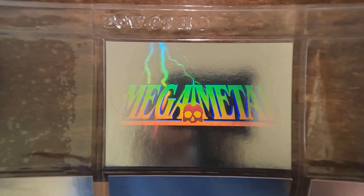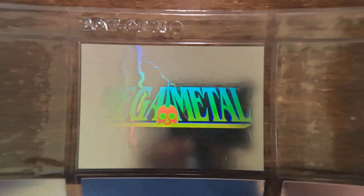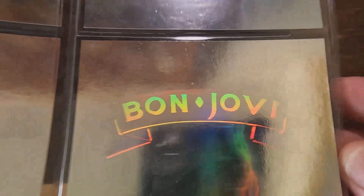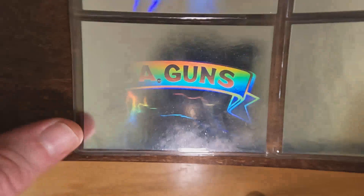Hello everyone. I've had a hard time getting holograms to work — trying to get the lighting right, trying to get the images to come across. This is just going to be a brief video trying to show the Mega Metal hologram cards that came with the trading card set. If I get the lighting just right they can come out. I don't know how many holograms there were total, but let me see if moving the lighting over here works a little better.